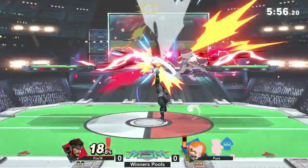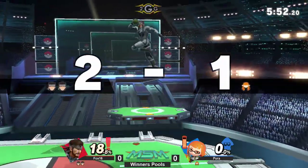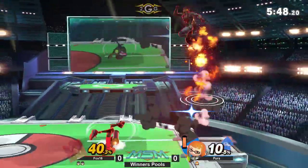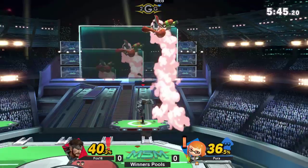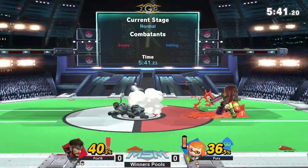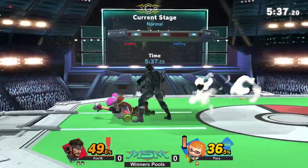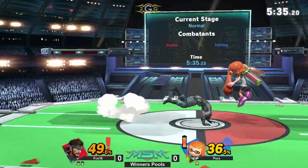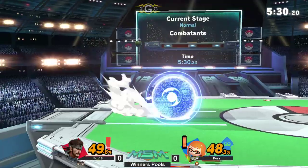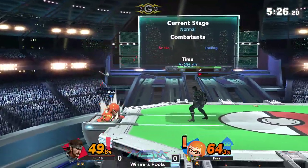Pyrrha is already up to 131%, and another up tilt off of the Nikita. That Nikita was just adding so much pressure even though it wasn't being controlled, and perhaps made a bit of a hasty jump instead of going for a safer grab or shield. The up tilt not onto the shield, but around the shield. Another grenade in hand — this is where Fox 16 can really put in the work. These grenade trades, all this percent being tacked onto both players, will only work in his favor since he already has a stock lead.